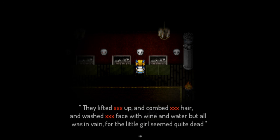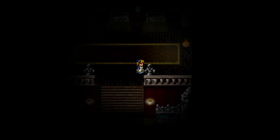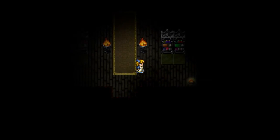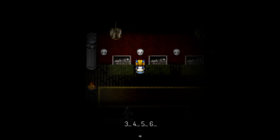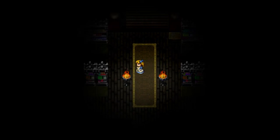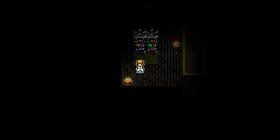'And washed face with wine and water — all was in vain for the little girl seemed quite dead.' This is not a way to get a passcode. I bet what we need to fight off Cerberus is in that thing. This is weird, I don't know what to do. Those hints are so bad. Unless this thing is staring at something I need — it's staring at something, let's go. Oh damn it, I was hoping I figured it out — it was past here up against the wall and now I can't walk there for some reason.